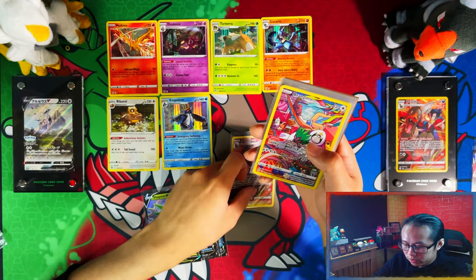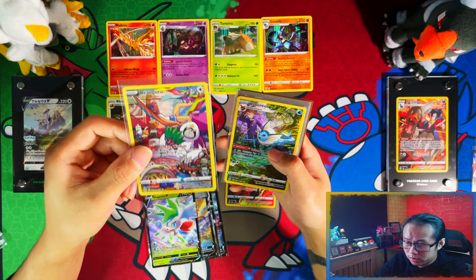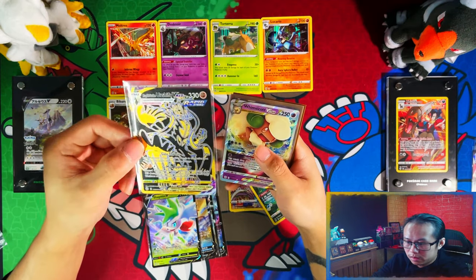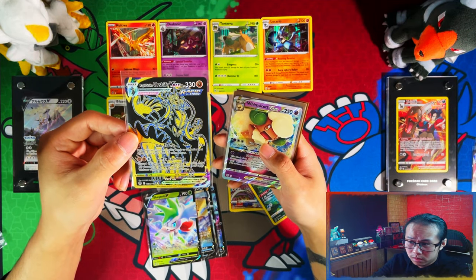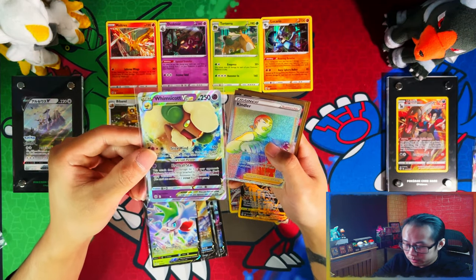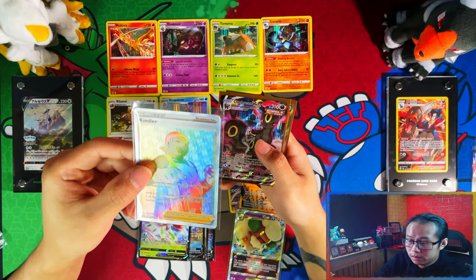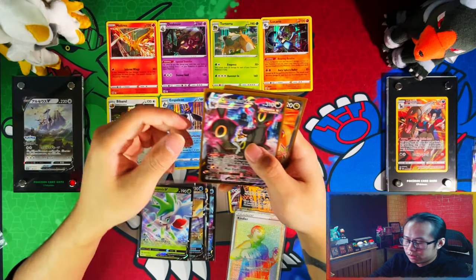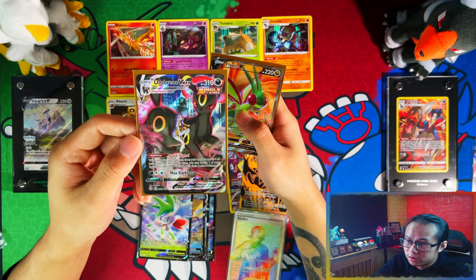We also got an Urshifu, a Galarian Slowking Training Gallery, a V Corin Training Gallery, and then the black and gold Rapid Strike Urshifu V Max Training Gallery, a Whimsicott V Star, a Kingdra secret rare rainbow rare.